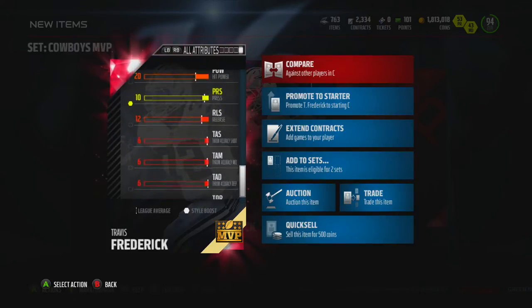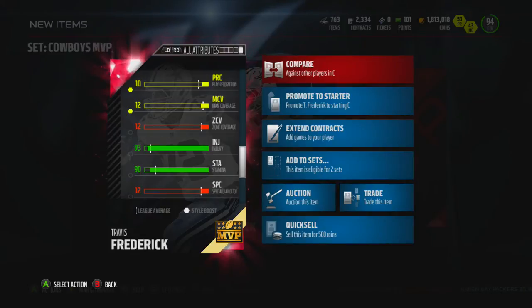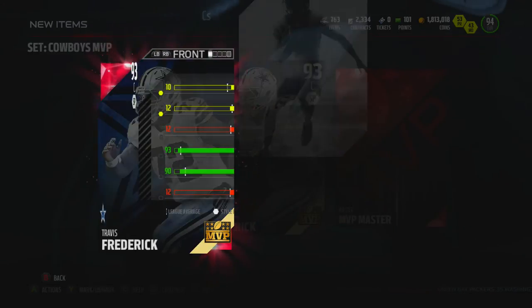What else we got down here? Stamina and injury — 93 and 90 as you can see there.